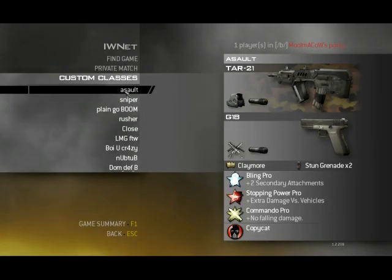First up, there's the Assault class. Basically everyone knows this class — it's the TAR21. This is the class I go to when I need to get a good score, like when I have a bad KDR the previous game or something. You can basically swap out the Assault Rifle for any other Assault Rifle, like the ACR or the SCAR — it doesn't matter.